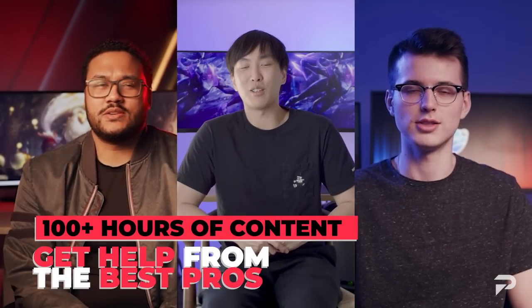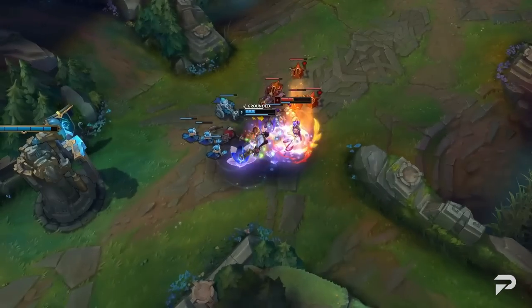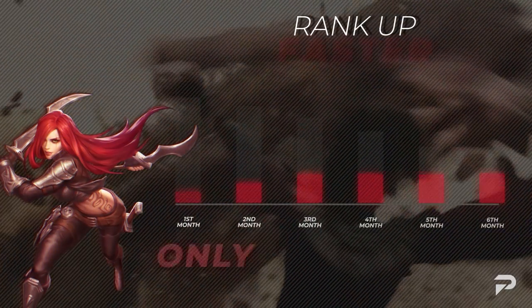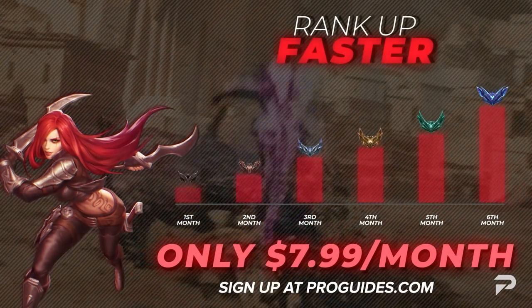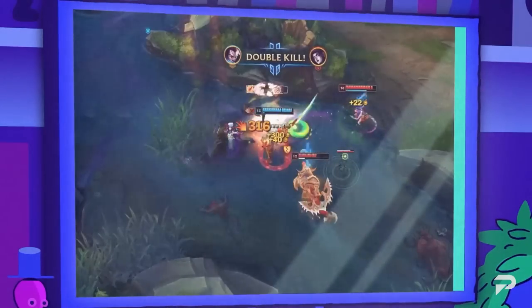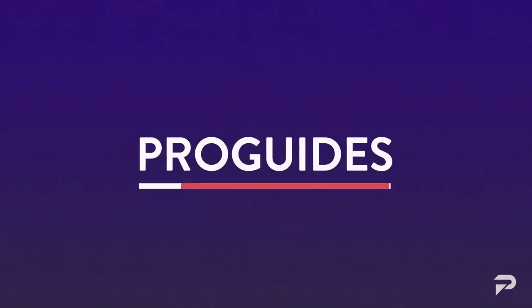Before we continue on, we want to remind you all to check us out at ProGuides.com. With our new $7.99 monthly subscription, you can take your gameplay to the next level with brand new courses and bootcamp content. If courses and lessons aren't your thing, don't worry — we have challenger level coaches available 24/7 to help you out, and as a member you'll even get a 10% coaching discount. Go check us out and join the ProGuides family.